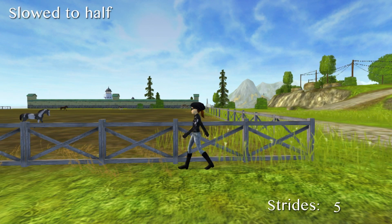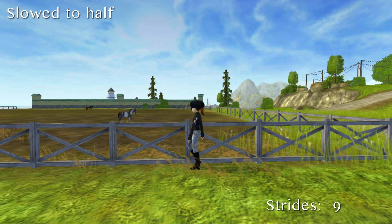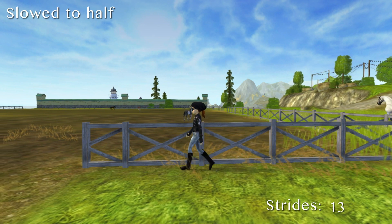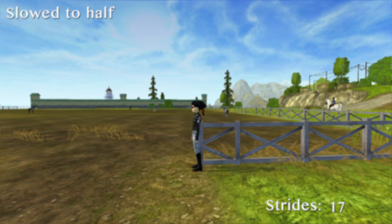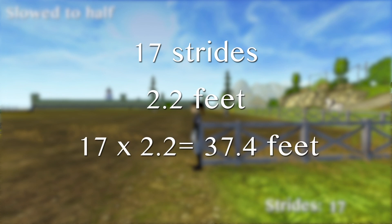We're going to take that 2.2 feet times however many strides it takes to cover this area. To count the strides we've slowed the original clip down to half its speed, and we started at the corner right at that first post and went to where the gap is, so you could tell easily where to start and stop. As you can see it took 17 strides, and each stride is 2.2 feet, so 17 times 2.2 gives us 37.4 feet as the total distance.